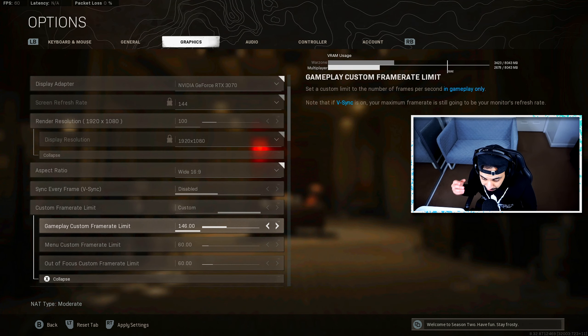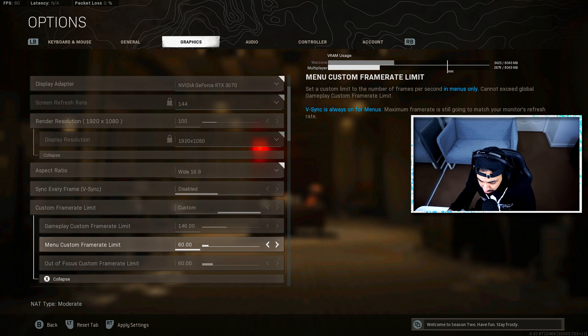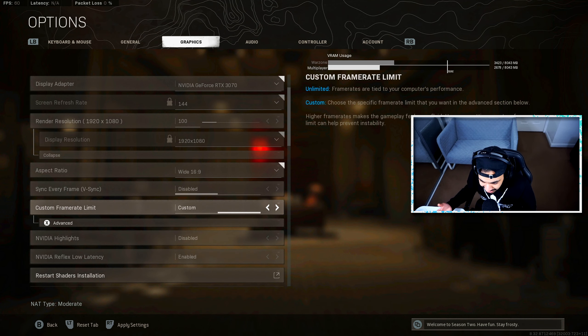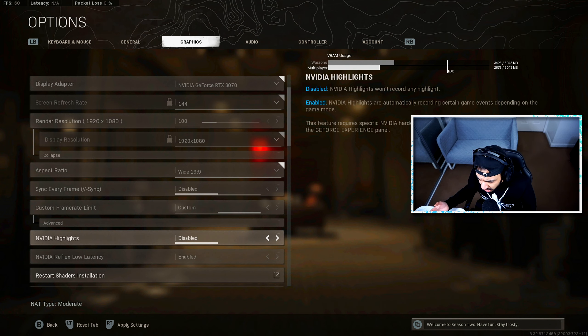You want to set a custom frame rate limit. My rule of thumb is to set it slightly higher than your screen refresh rate — mine is 144Hz, so I have it set to 146. That way, if it produces frames higher than that, it can still display them. For menu frame rate and out-of-focus frame rate, I have both set to 60 — you don't want your GPU overworking in the menus when you're just browsing class setups. NVIDIA Highlights I have disabled since I record on a separate PC.